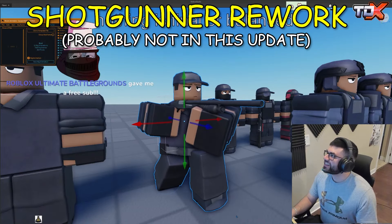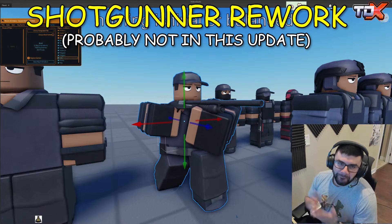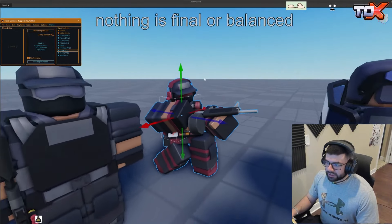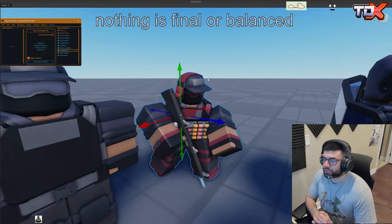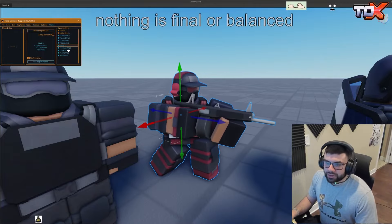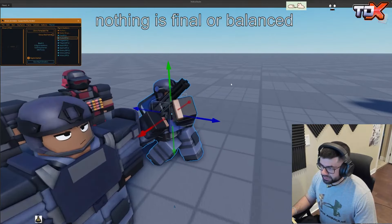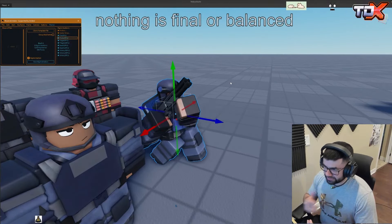Here is an extra leak — the Shotgun rework. It won't be in the next update because the abilities will just take a long time to make. The tower will have different abilities on every level — the top path max and the bottom path max will have different abilities. This tower will be so much better in future updates. I really love how it looks.